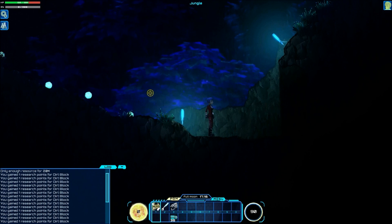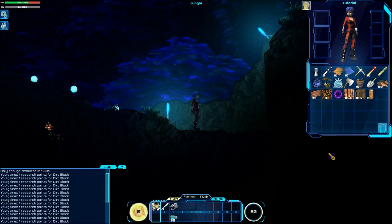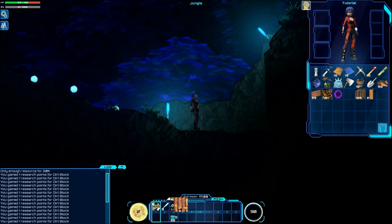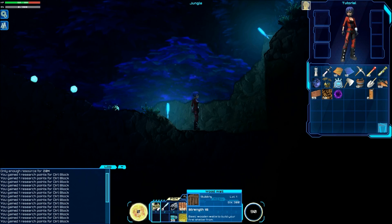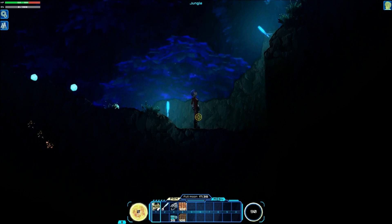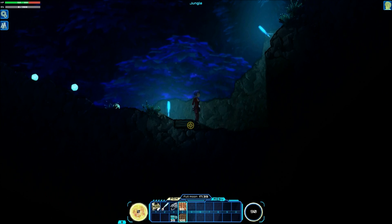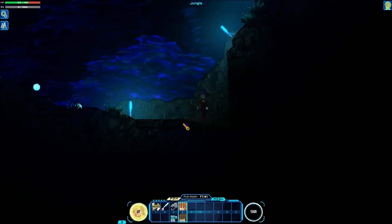Now I'm going to open my inventory with I and move the wooden blocks and wooden walls to my hotbar. Anything you put in the top slot you will place with the left mouse button. Anything in the bottom slot you will place with the right mouse button. Go ahead and start placing your floor blocks, just like so.